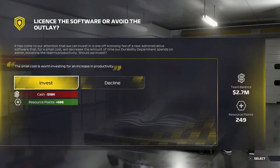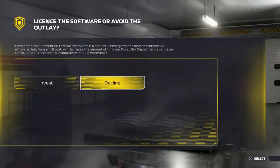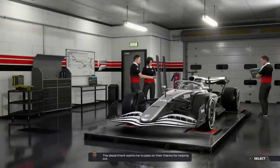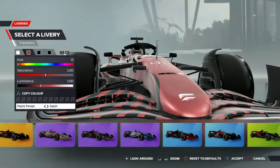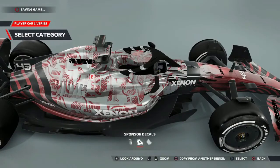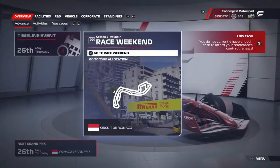This is an interesting one. If we decline nothing happens, but if we accept we've got some money to use — so we're going to accept it and get those extra resource points. And as you can see now, I'm doing a one-off livery for the Monaco Grand Prix, and this is what it looks like. I really like it, and that's going to wrap up the video.